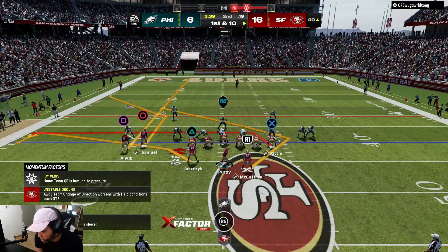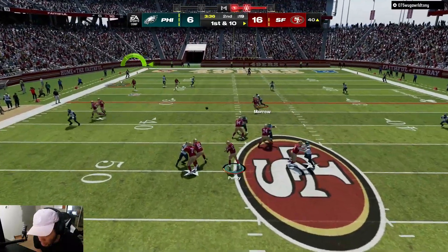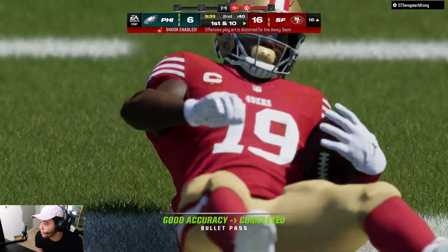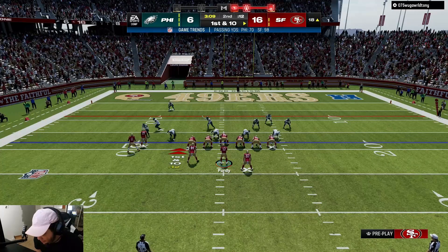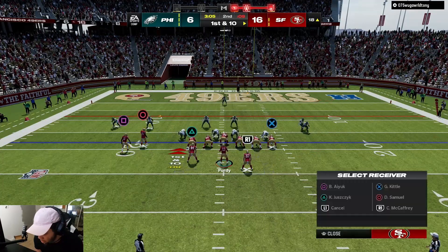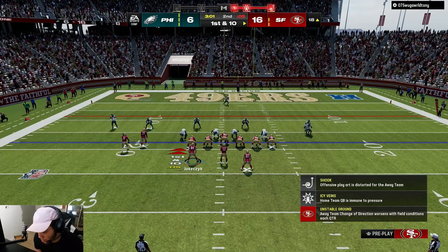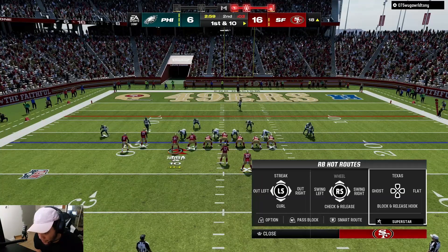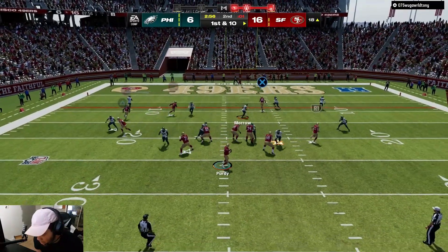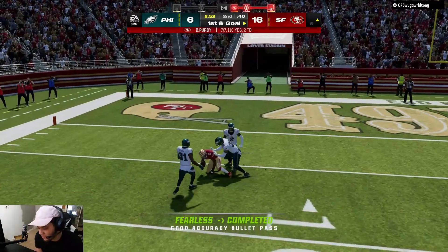This could be man coverage — I do have that angle route which is going to help. We got the corner route from Deebo, catch that. For this setup, put Aiyuk on a curl. Let's motion out Kyle Juszczyk and put him on a flat. We got the curl — my fault, we got the curl.